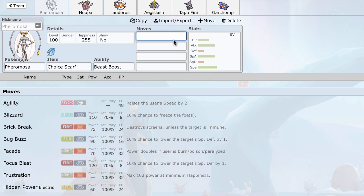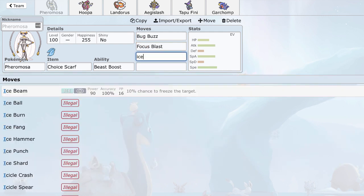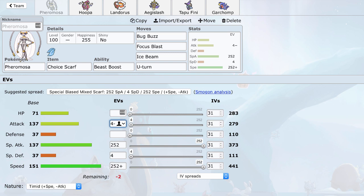You may think — why are people using Scarf on a Pokemon with base 151 speed? Scarf Pheramosa is legitimately quite good because you just revenge kill everything. Plus-one Zygarde, if it lacks Extreme Speed, it's dead. With a Rash nature you actually make your special attacks higher than speed, so when you kill something with Scarf you get a plus-one special attack boost. That can even lead to sweeps. Scarf Pheramosa is just really, really good.